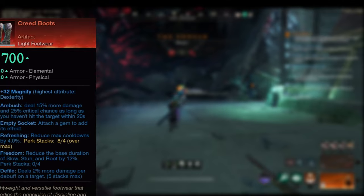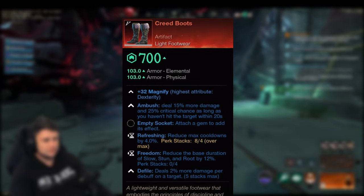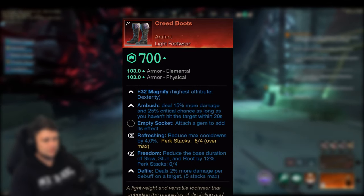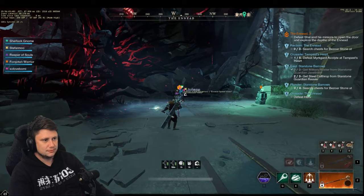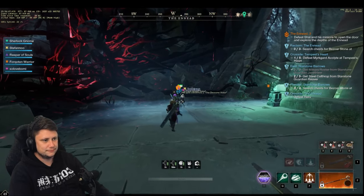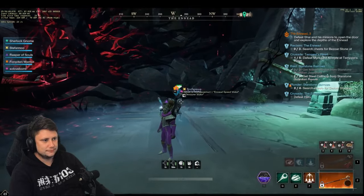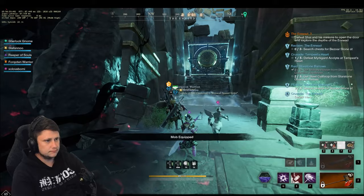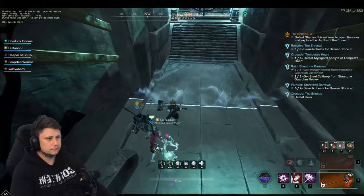First up we have the Creed Boots. These deal an extra 15% more damage and have a 25% crit chance. The boots have Freedom and Refreshing locked in, as these are more PvP-leaning. You may end up going for something like Elemental Aversion or Shooting Heels depending on your build - keep an eye on the website for recommended perks. I imagine these will be used for a PvP-style assassin build: get in, deal damage, and get out. For us in the PvE scene, we can move on.